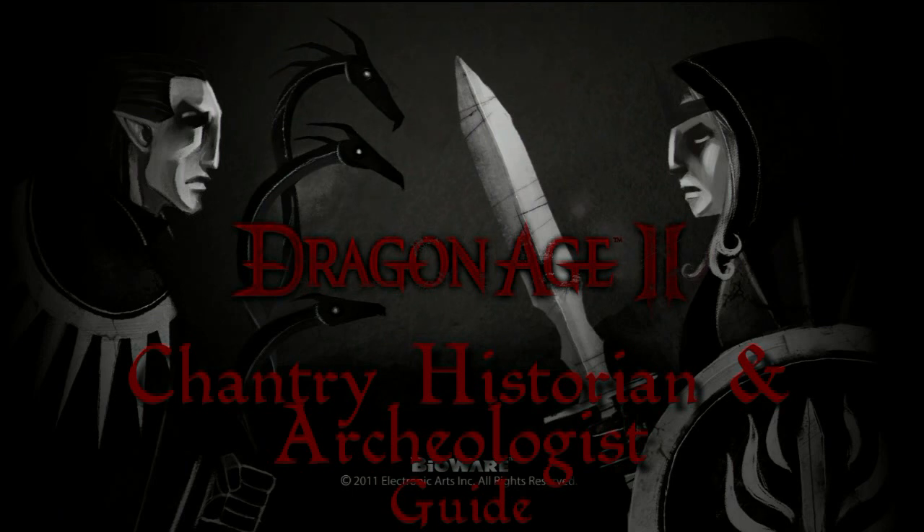We are going to be getting these. Chantry Historian requires you to get all four chapters of the History of the Chantry — one of them's kind of hard to get — and Archaeologists requires you to get three of the four Enigma Codex pages in each act.